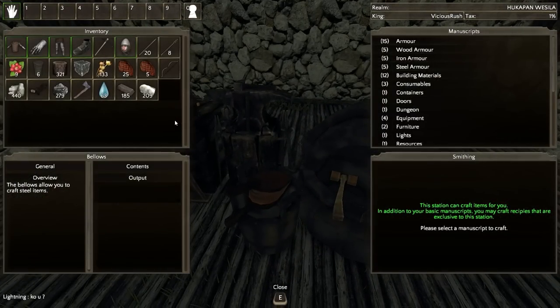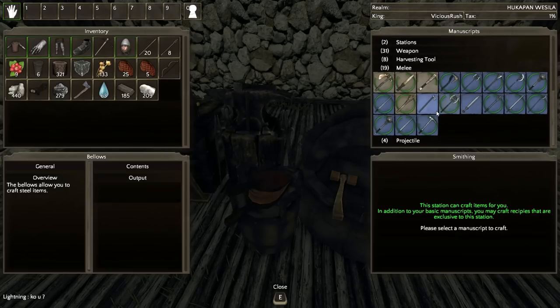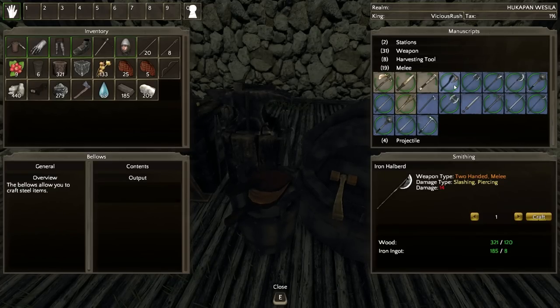We won't be able to DPS people too hard — I was hoping iron weapons would do like 12-13 damage. But there are iron halberds and stuff. The battle axe is super good! Maybe I should do the battle axe. I think I'm going to go with a battle axe for right now — battle axe sounds pretty good, so let's get that thing going. We got a battle axe crafted, so that's now in our inventory.